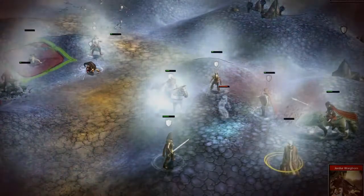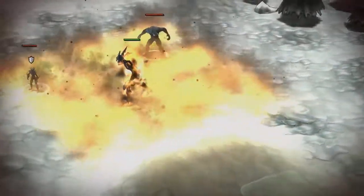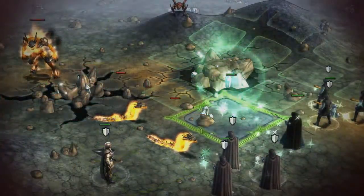Luckily, new spells level the playing field. When brought into battle, fire elementals hit surrounding enemies with a fiery attack. Lightbringers blind all adjacent foes, and summoned wisps heal surrounding allies.